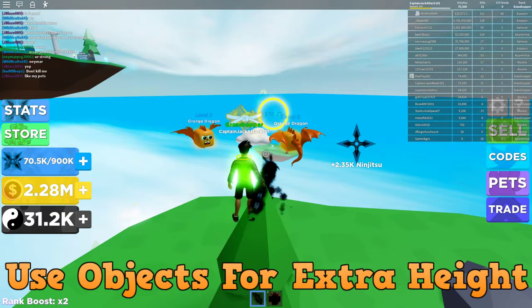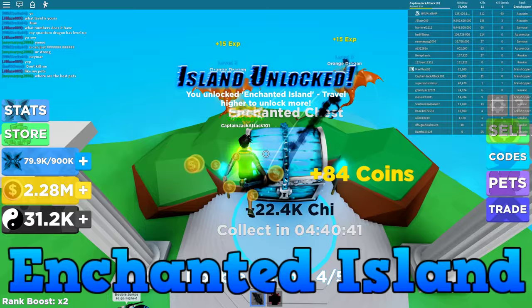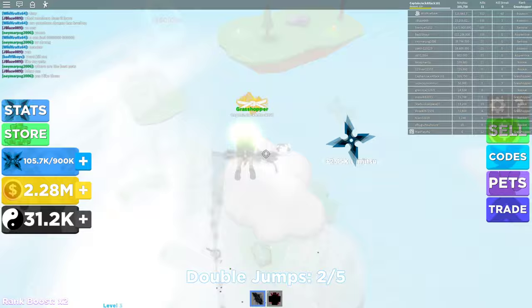Look, there's the first island right there. So we have the enchanted island right here unlocked — that's awesome! Definitely need more double jumps to get up here, but we have five so we should be set. Let's keep going guys and see what's up higher.